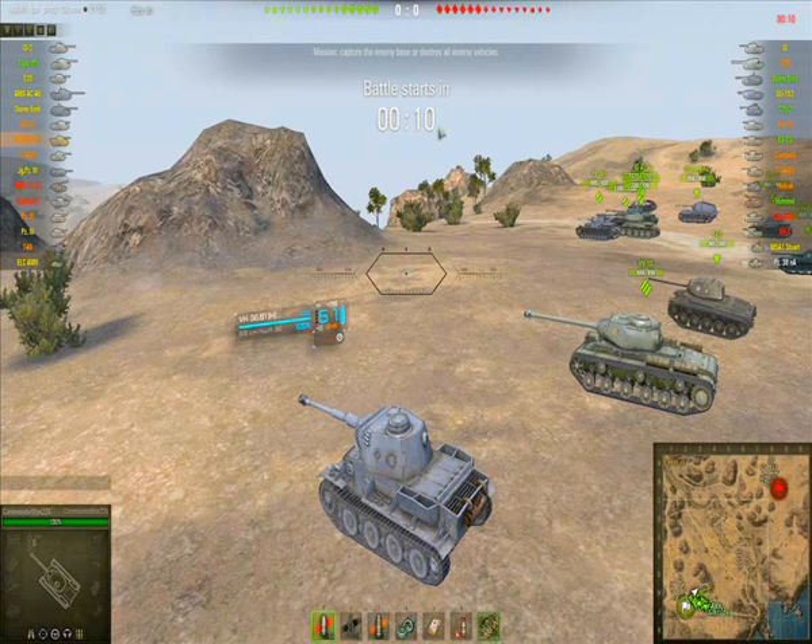You've got your timer here — this is the waiting session where you wait for players to come into the game before it starts. You've also got your ammo down here, which can be selected by pressing or double-tapping these keys. Let's get this replay going.